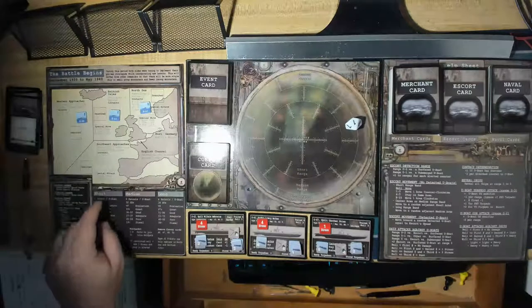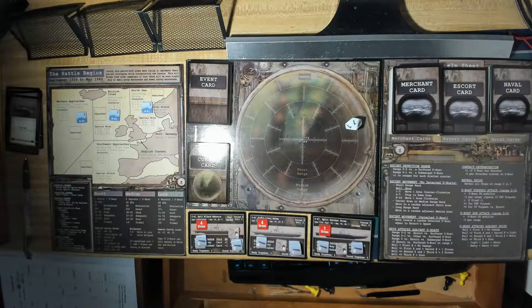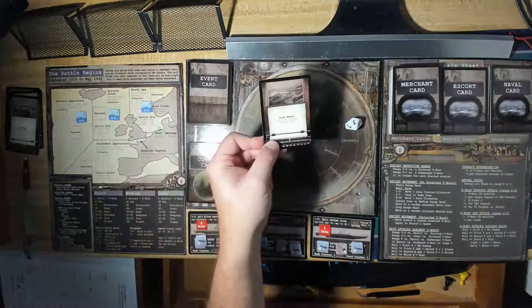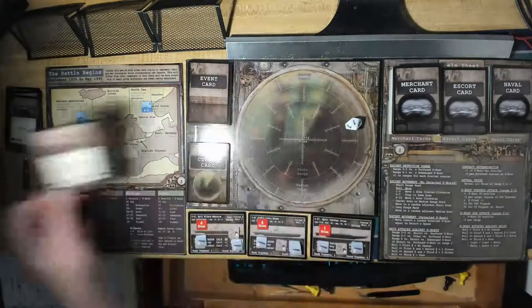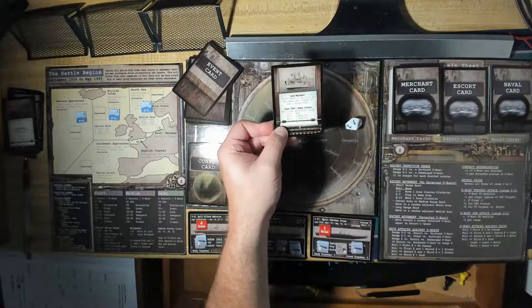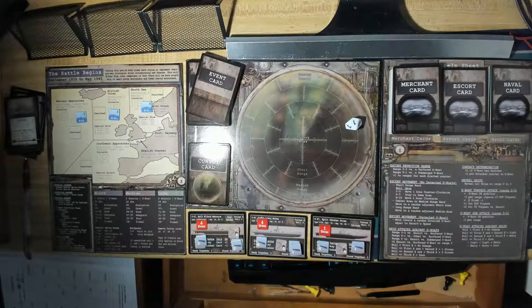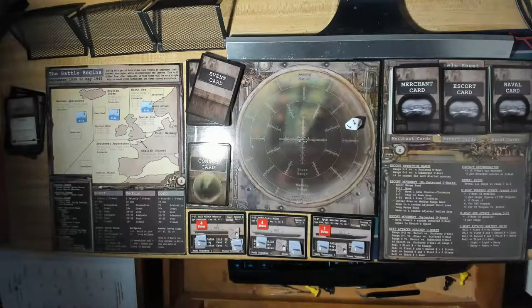Now U-47, Gunther Prane — a real U-boat ace and one of the best U-boat captains Germany had — is in the North Sea patrolling. He draws two event cards. First: stormy weather affects U-boat movement, but he's not moving so it doesn't apply. Second: Lone Merchant — if the U-boat is not unfit, it may expend one torpedo to gain one victory point. We'll do that, removing a torpedo bringing it down to one, and he earns a victory point.